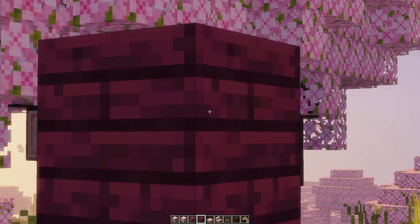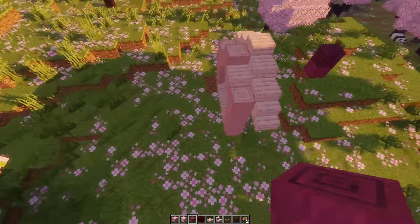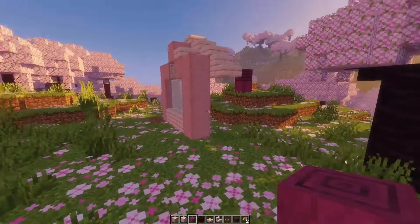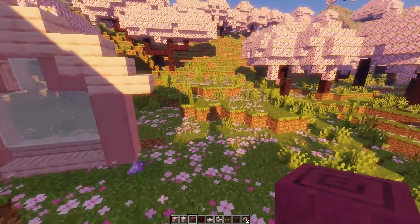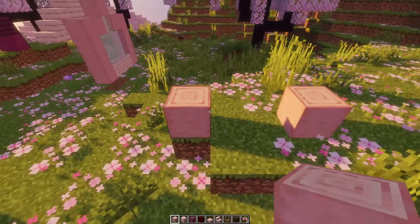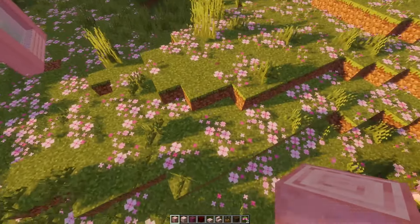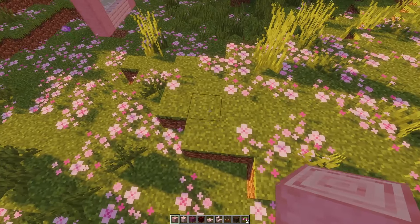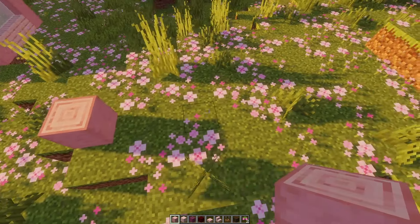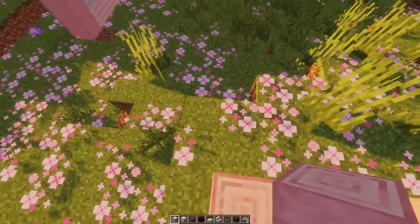Not that one — this one. They did this block so dirty, it looks so bad. It literally just looks like the red nether bricks, it's the same thing. I'm gonna start laying out the back area. We should definitely add a couple of tiers — that would look so good. Hear me out: we should do a bay window over here.